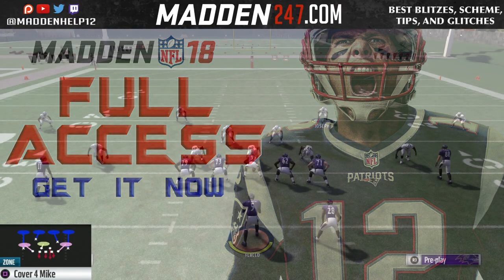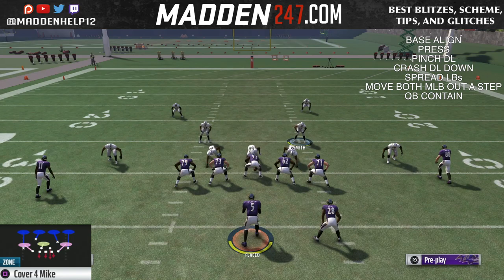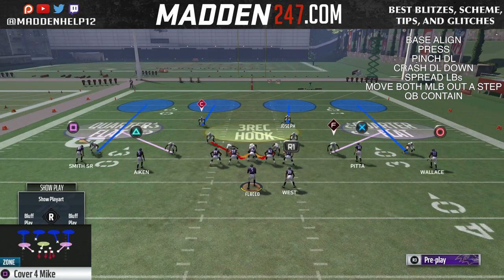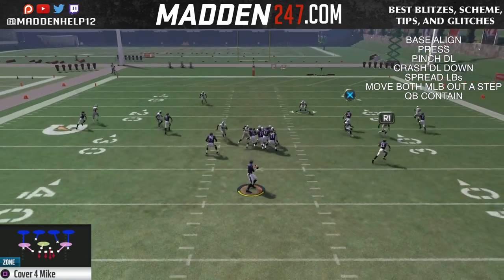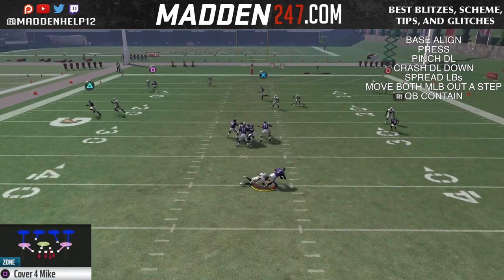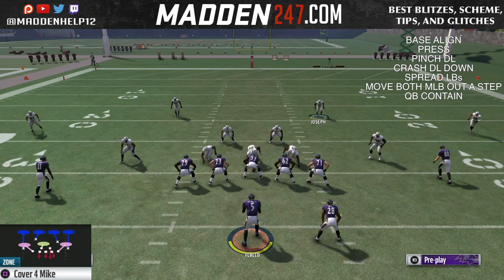What you want to do is flip it and you want that linebacker to already be blitzing. So in this case we flipped it so the left backer is blitzing. The setup for it is going to be baseline, press, pinch your D-line, crash them down, spread your linebackers, and then you want to move the two middle linebackers out a little bit so you can get that B-gap pressure coming in.